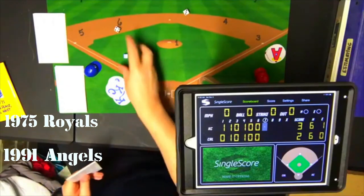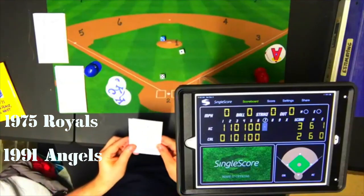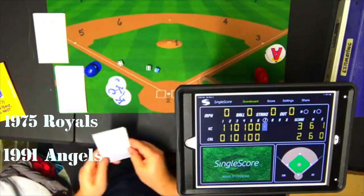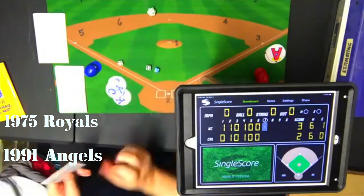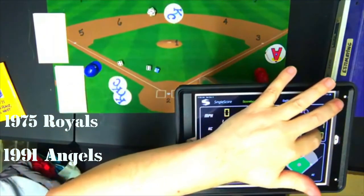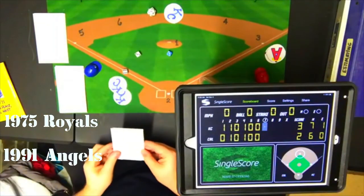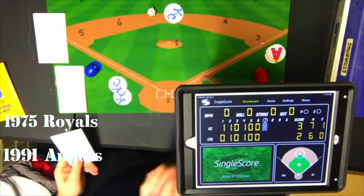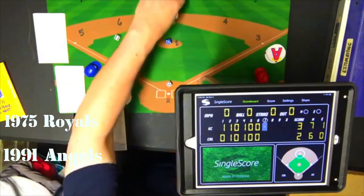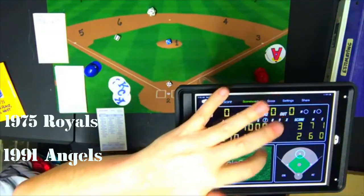Top of the seventh: Freddie Patek lines out to shortstop. Amos Otis doubles for Kansas City's seventh hit, standing at second with one out. Hal McCrae grounds to short. George Brett grounds to second. Kansas City is retired in the seventh without scoring, and we go to the bottom of the seventh.